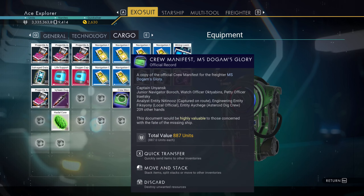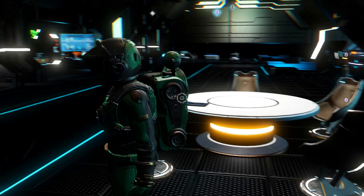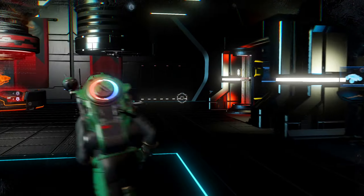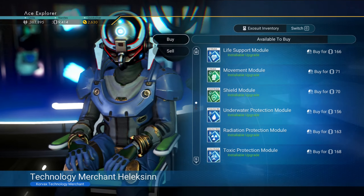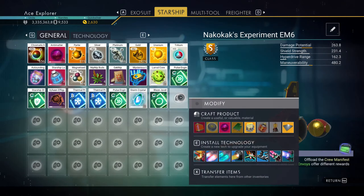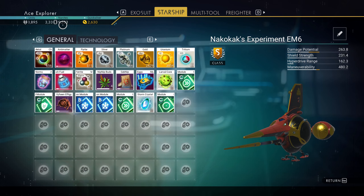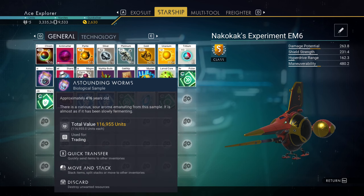For some reason I was only able to get the manifest, not the captain's log, which is unfortunate — I couldn't put in the credentials for it, which is kind of strange. I'll sell some of this stuff. I spent about 600 nanites on that one upgrade and I'm back to 9,500 — back to where I was before. I also got some rare items, so that's pretty good.